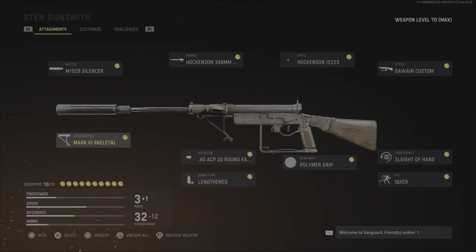Polymer — I went with the flinch resistance, because you need a little bit of accuracy while being quick as well. This gun has pretty good range, and you're going to need that too.